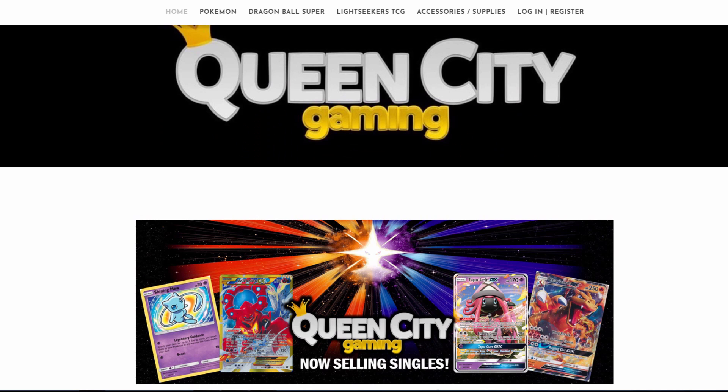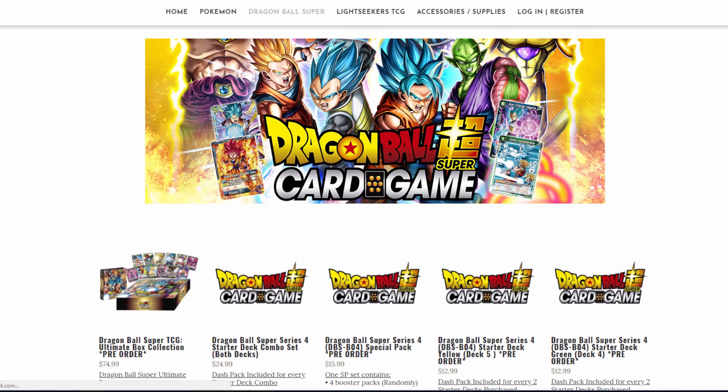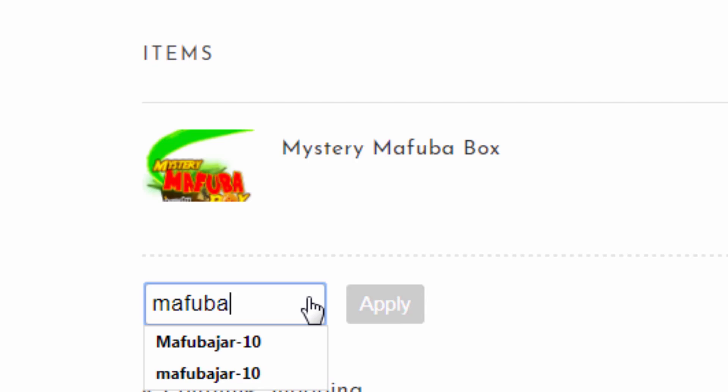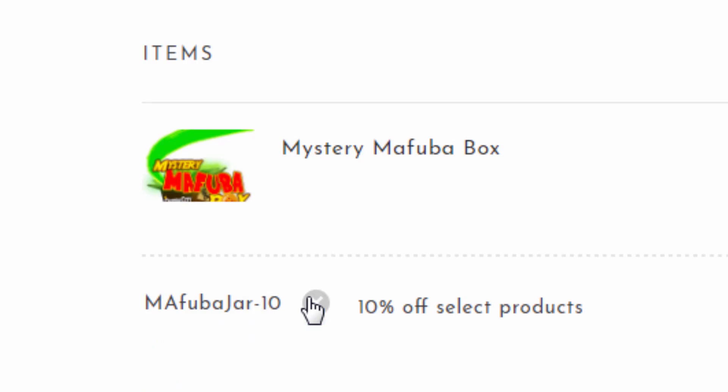Are you a fan of the Dragon Ball Super Card game? If so, check out QueenCityGaming.com for sealed product, singles, and more. Just use promo code MFUBAJAR-10 to save 10% off your order every time.